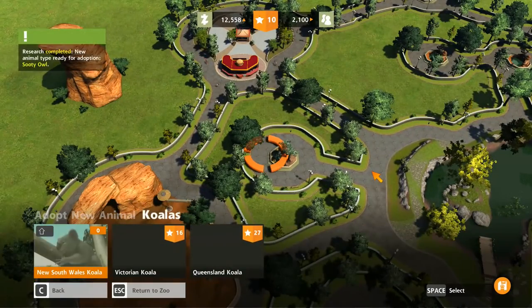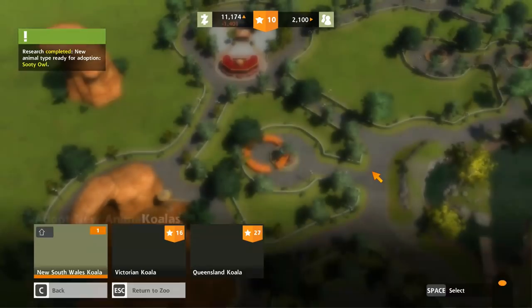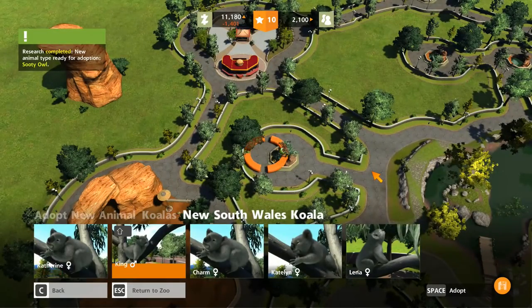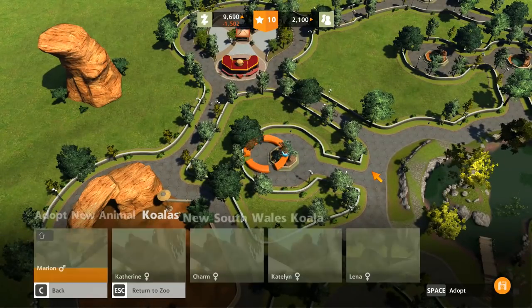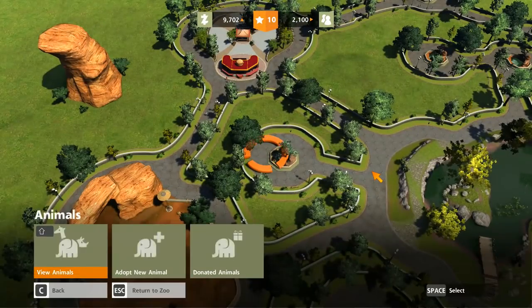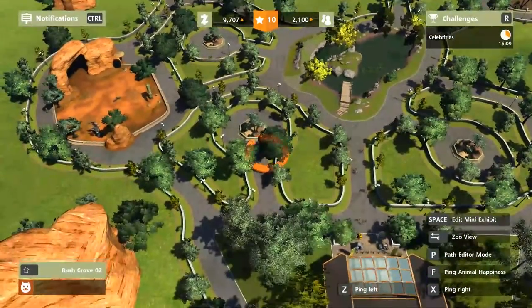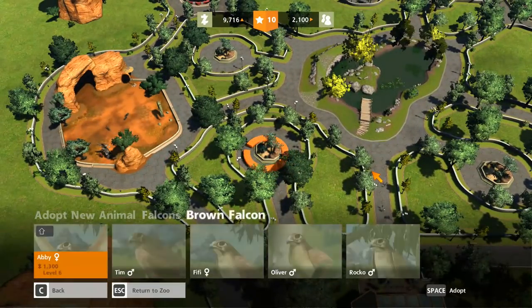Let's get ourselves some koalas. Crichton and King — there we go. We can probably only get two. Let's go check our next one — let's get ourselves some falcons. Brown, peregrine, black and grey later on. Tim, Timmy and Fifi please.